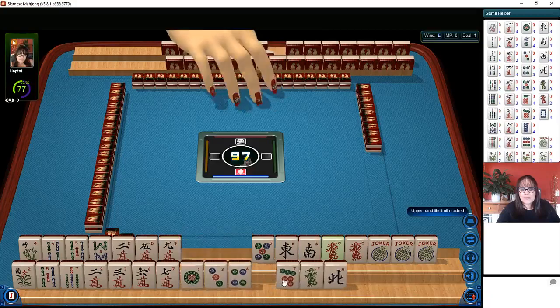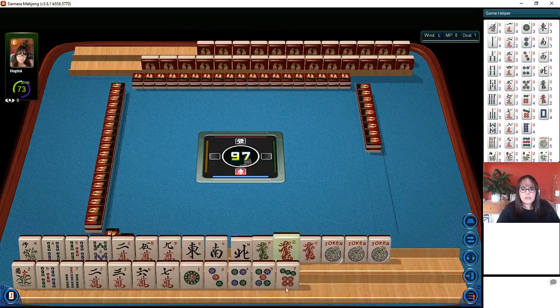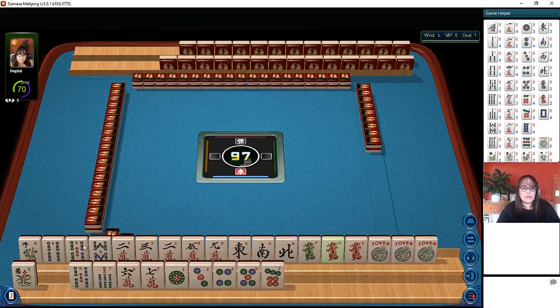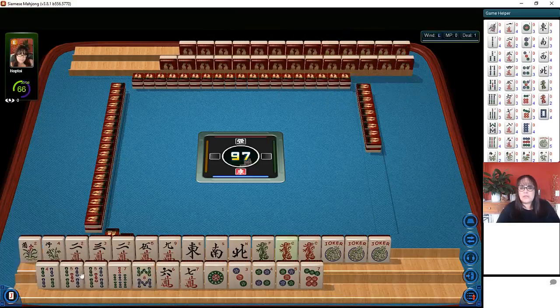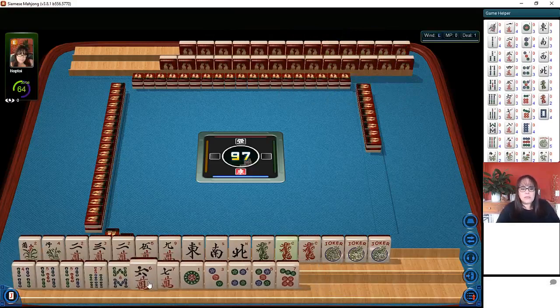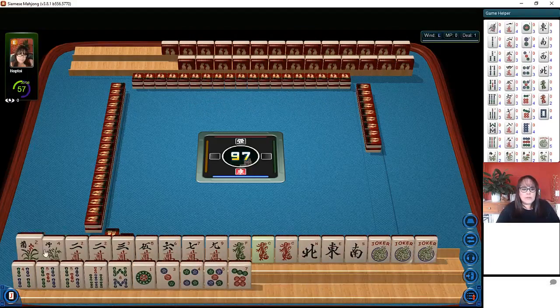You get two minutes to make a decision, otherwise the game will toss a tile for you — you don't want that to happen. Do your arranging quickly by holding your Shift key down, click on a tile and it'll move it to the other related tiles on your rack.